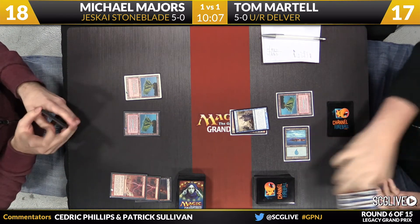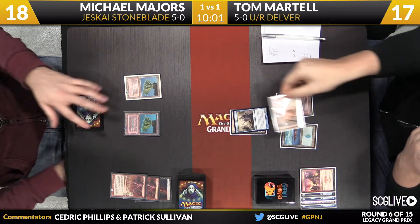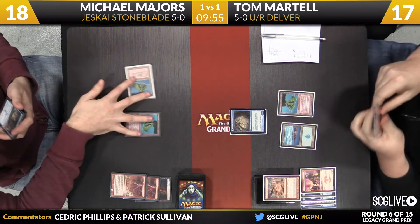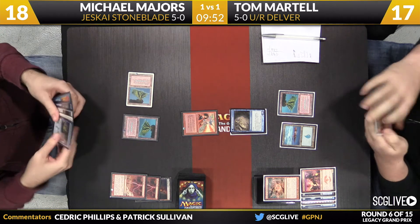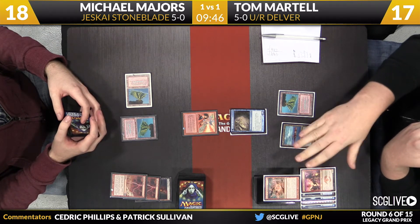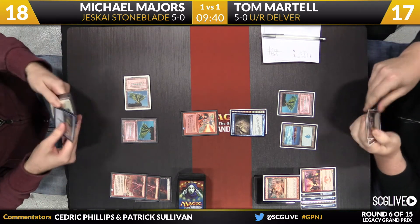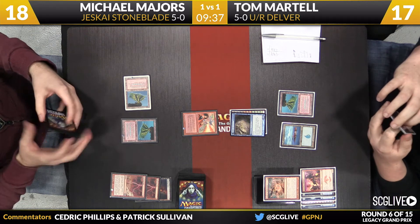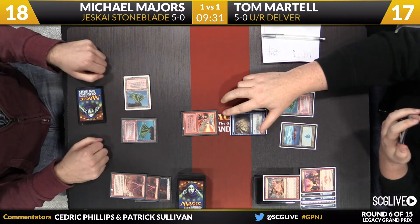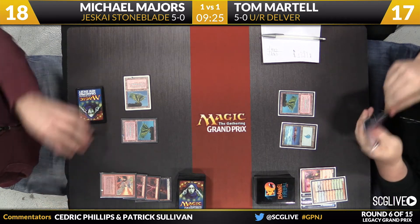Martel crossing off the contents of Majors' hand. There's the Delver — that's another test spell. I think the prize here for Martel is the Young Pyromancer, that's what he's going to try to clean up. He does have a Pyroblast here for this Delver. Take a look at the top card — that is a Smash to Smithereens. This is a Pyroblast with the information. We're still in Martel's upkeep. Smash is very good for Michael to know about. Make sure we're in the right spot in this game — in the upkeep after Delver's Secrets trigger has resolved, before the card goes to Martel's hand.